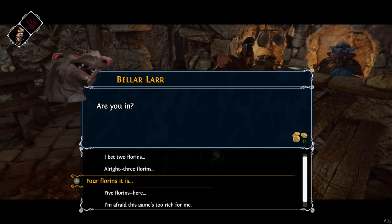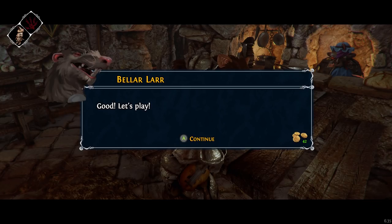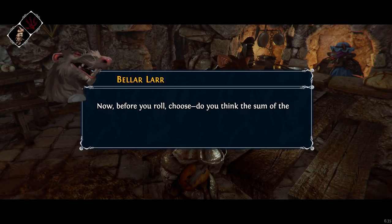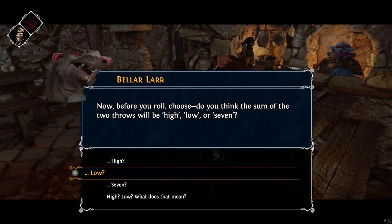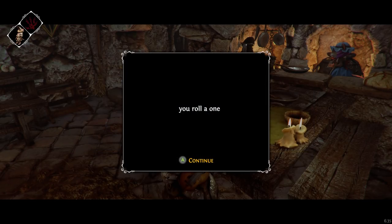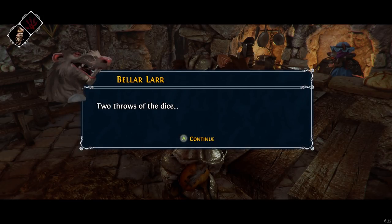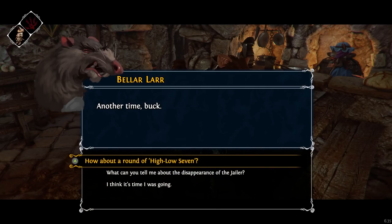Are you in? Two florins. Let's play. Now, before you roll, choose — do you think the sum of the two throws will be high, low, or 7? Low. You're certain? Aye. Take your first throw. You roll a 1. Roll again. 6. We got a 7! Total of 7. I lose. That's it, you've cleaned me out for the day. Wait — you've cleaned me out for the day? But I didn't even win. I lost.